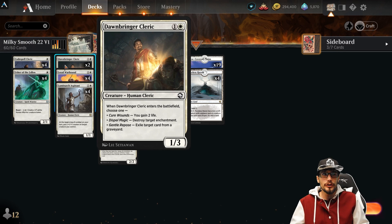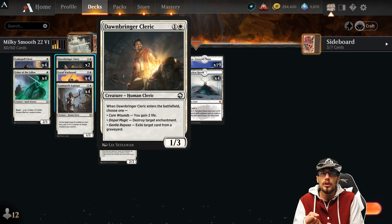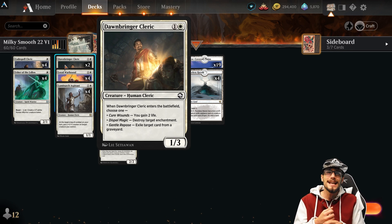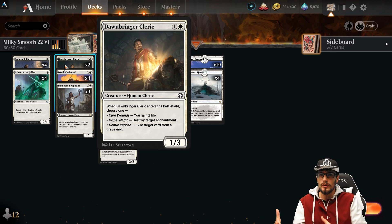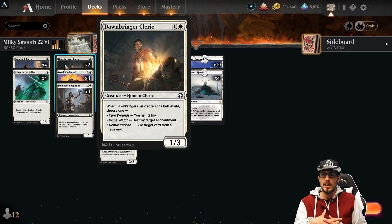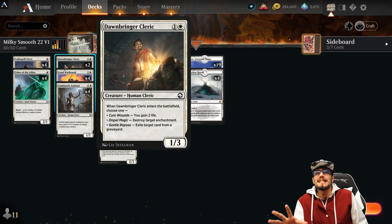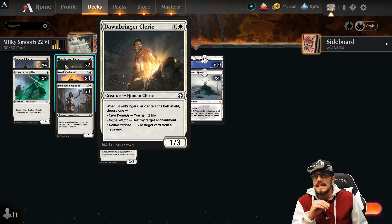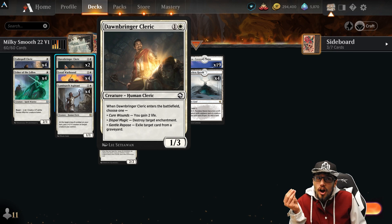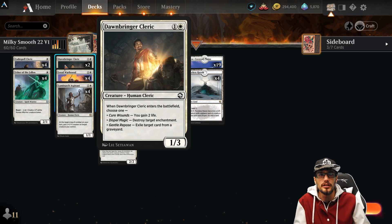Finally, we have Dawnbringer Cleric for two mana, a 1/3. When it enters the battlefield, choose one: either gain two life, destroy target enchantment, or exile a card from a graveyard. So we have graveyard control, removal, and enchantment removal — which is great because within Adventures in the Forgotten Realms we got the class enchantments, and Strixhaven and Kaldheim also had tons of enchantments. The meta is enchantment-heavy, so Dawnbringer Cleric is a must-have. It's a common card — very free-to-play — and it will hold its weight in the current meta.